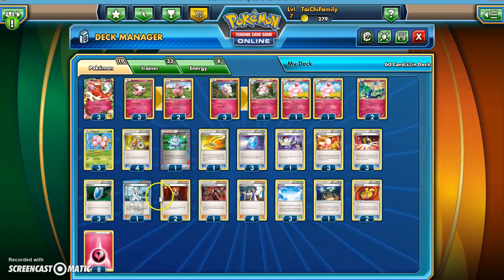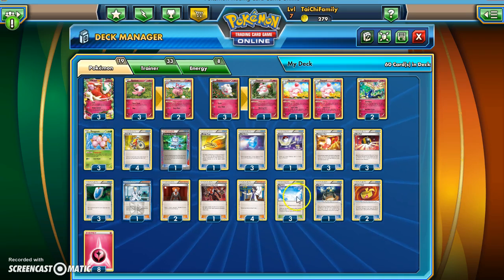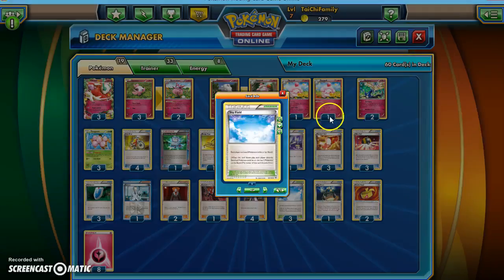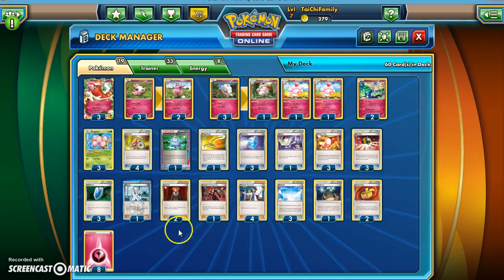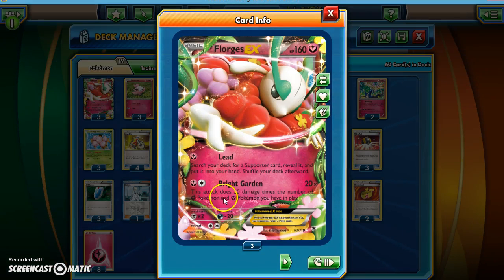Specifically, some of the new cards from the Roaring Skies set that just came out this week — for instance, the Skyfield and the Trainer's Mail. I'll talk about those a little bit more. Even before the Skyfield came out, Florges has this great attack: it does 20 times the number of Grass and Fairy Pokémon you have in play. So if you have a bench of 5, you could hit 120.